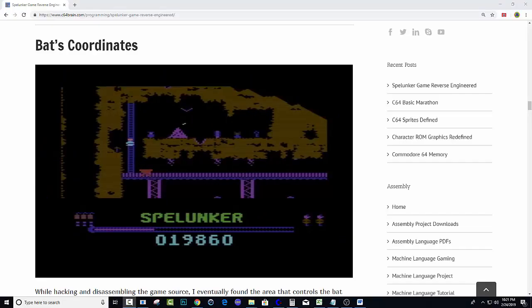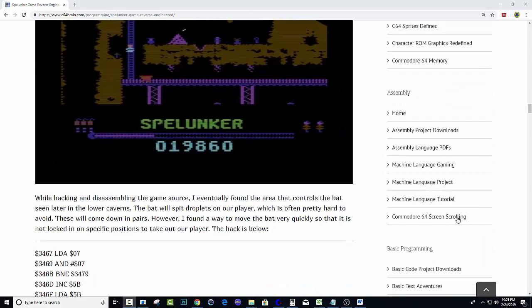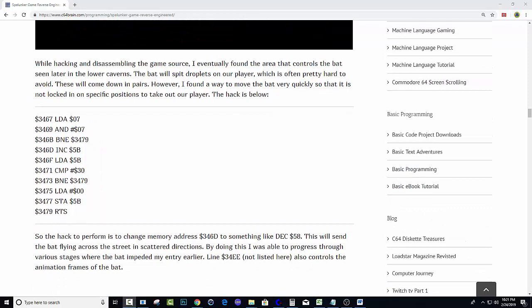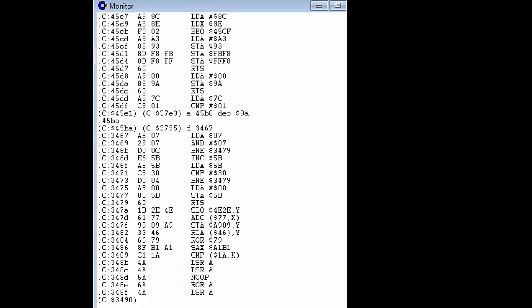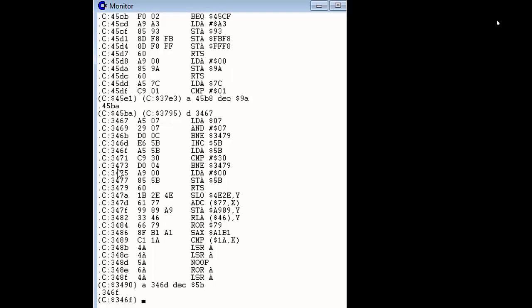Let's go on to the next hack which is the bat hack. Here you can see on the screen the bat coordinates and an example of the bat flying there. We go down to this line at 34 67 and we can implement a really quick position moving the bat very quickly across the screen. To do this I need to change 346D to something like decrement 5B. I'm going ahead and I've typed in my disassemble 3467, hit enter. The line we're focusing on is 346D — we're going to change that to a decrement to reverse the direction of the bat, which does some funky things to it. I had decrement 5B, so that should do it.